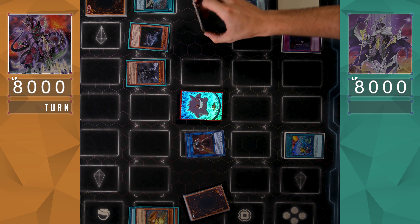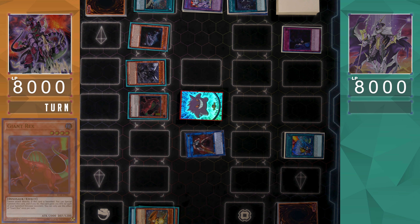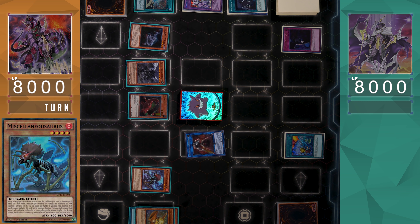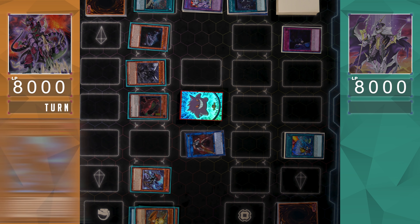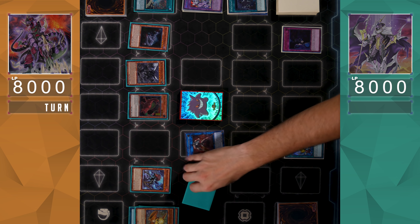Really interesting choice, but the Peregratrio — we can assume — is so they can't Invocation Missillenia Saras in graveyard. Petite Tyranodon and the Baby Sarasaurus effect will trigger since they were destroyed on the field and sent to the graveyard, so they'll be able to Special Summon Missillenia Saras and Giant Rex to the side of the field.